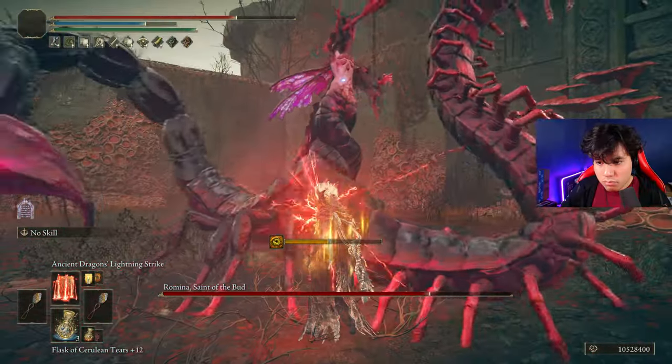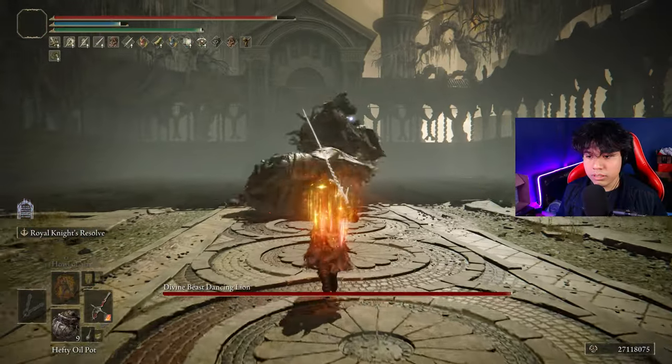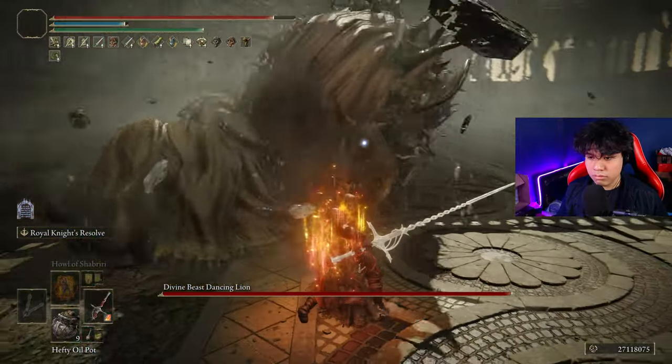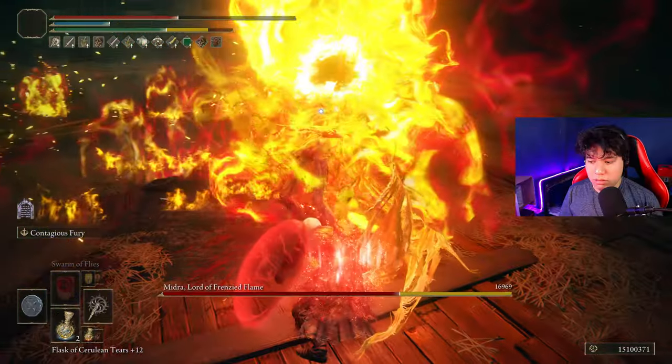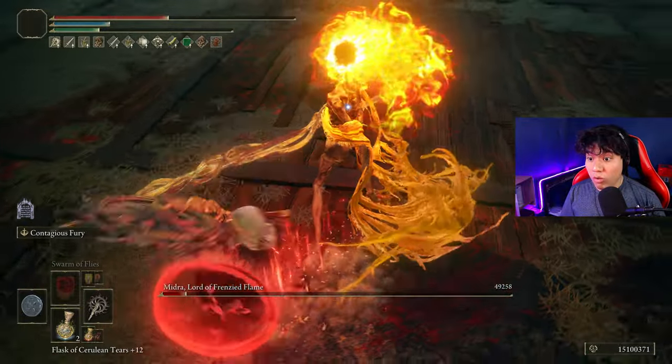The most important factor to consider when using any type of damage is the target we are going to face. It doesn't matter if we have the most broken fire, magic, or lightning build — if our target is highly resistant to the element we are using, our damage output will not be significant. The same principle applies to physical damage, though its impact on performance is generally less severe.